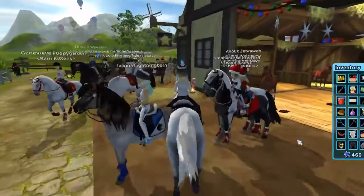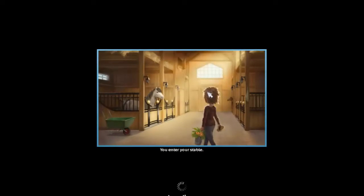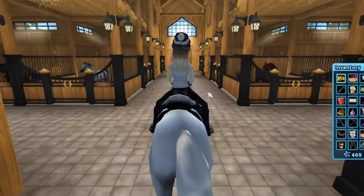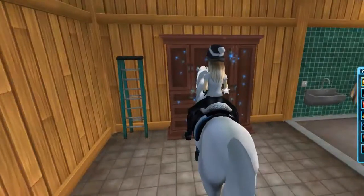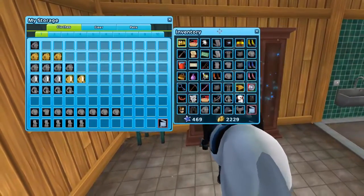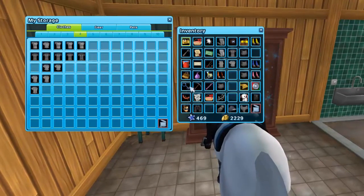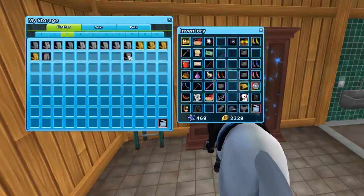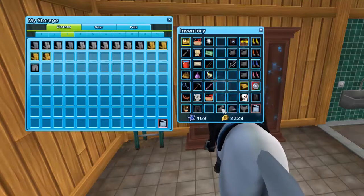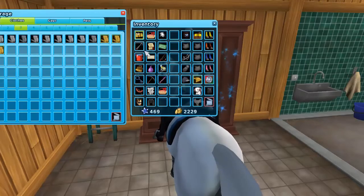Our inventory is full, so I'm going to put some clothes into my wardrobe — I think it's called my wardrobe. So let's enter our table and come into our wardrobe and put some clothes in it, because I've got too many clothes.